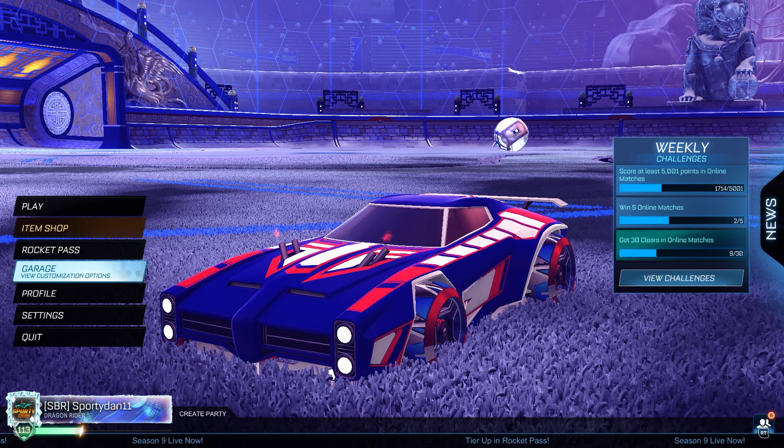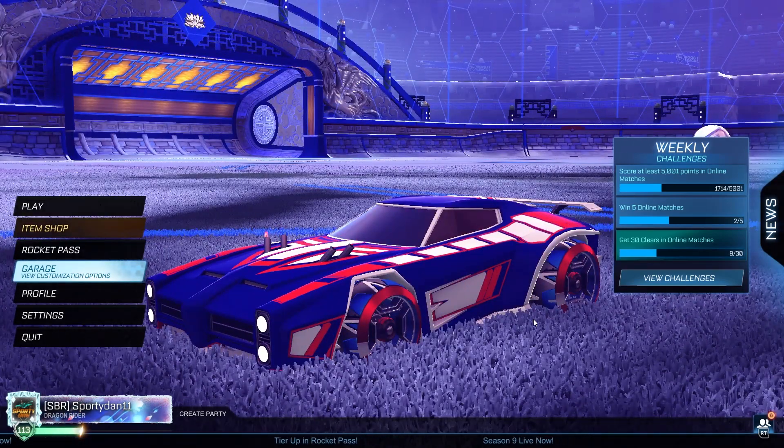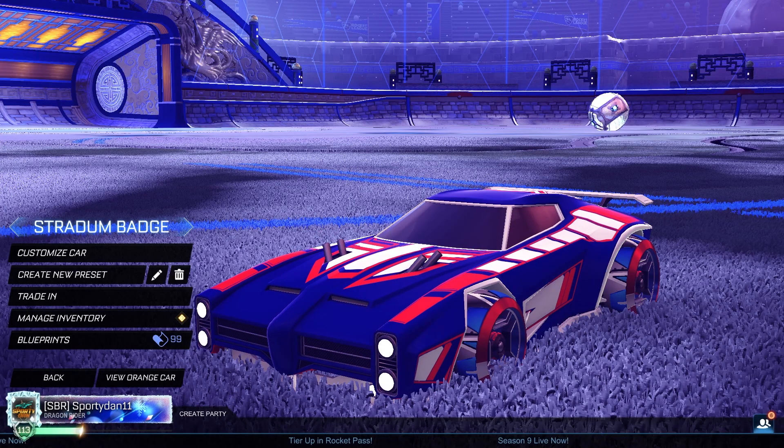Welcome back to another rocket car design episode. In today's episode we have the Stratum Badge specifically for the Dominus — this is an RLCS reward. Honestly this has got to be one of my favorites for the Dominus; it looks absolutely stunning. A lot of these designs are very clean and try-hard, and I've used them in a couple games of ones and they look pretty good. Make sure to subscribe to get up to date on my newest Rocket League videos.